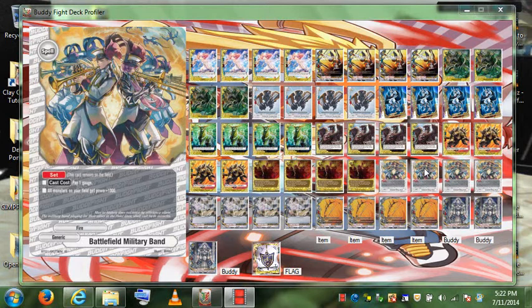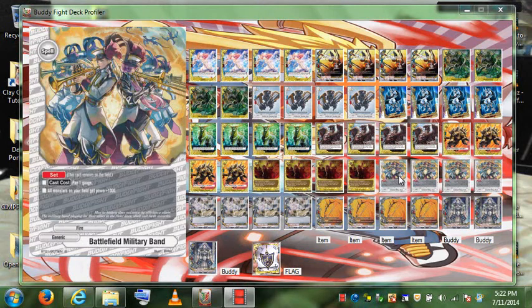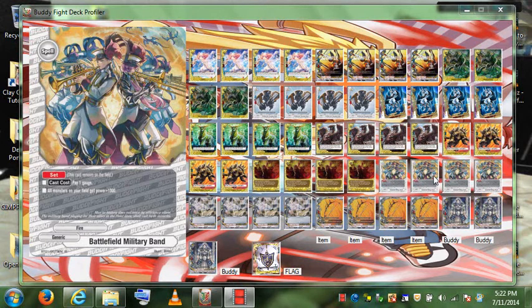Set Spell — one of my favorites. Cast cost of 1 gauge: all monsters on your field get plus 1k power. This is how you beef up a lot of your monsters, and these stack when you play multiples. For example, if you cast Lord of the Forest and put two cards into your gauge, you could cast two of these — paying 1 gauge each. Lord of the Forest would end up as a 5k attacker with 8k defense — a really good stat.